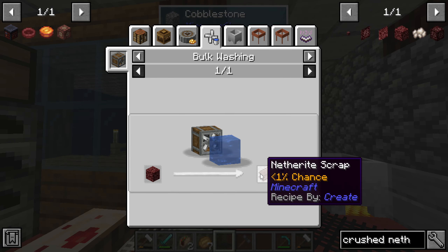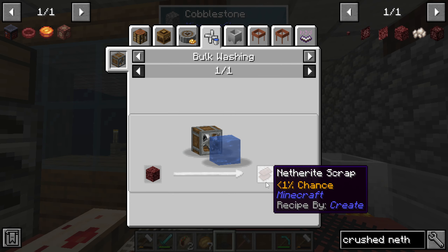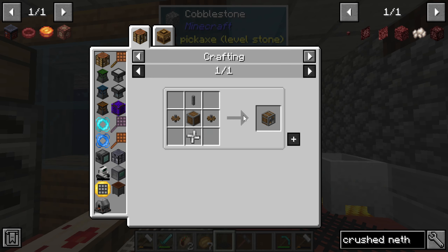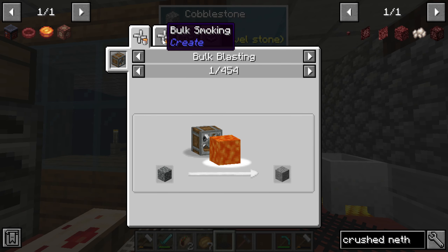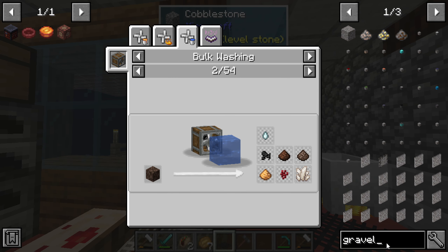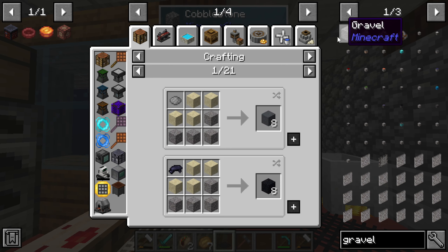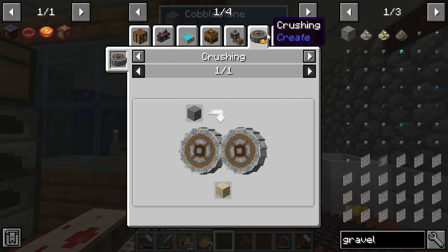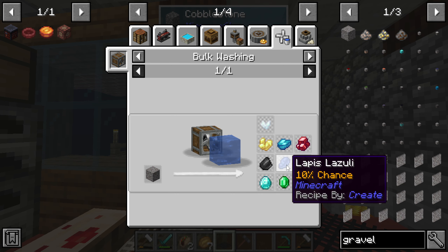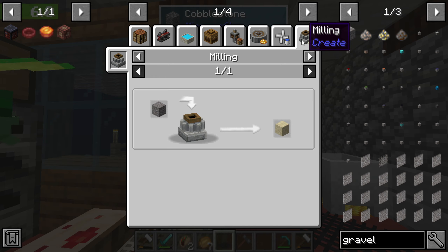Oh that's what it was — the encased fan is what we wanted. So if we look at gravel, we might want to make the encased fan. The encased fan can get us all these resources, but again it's very little and it's still a percent chance to get these things.